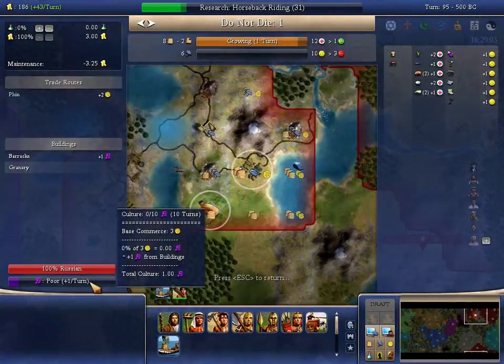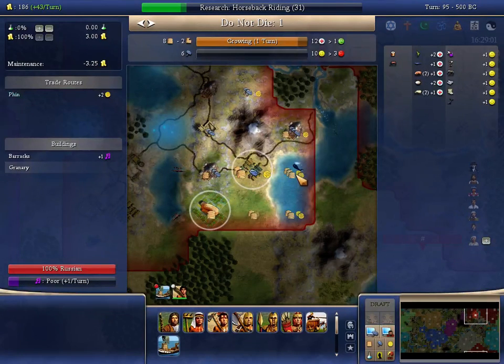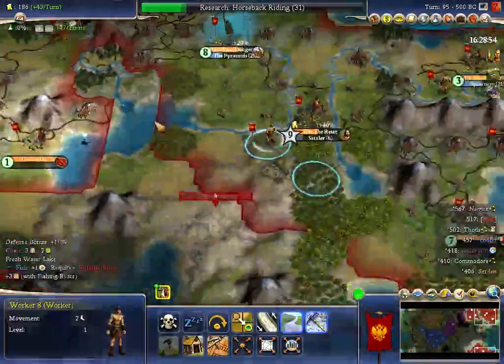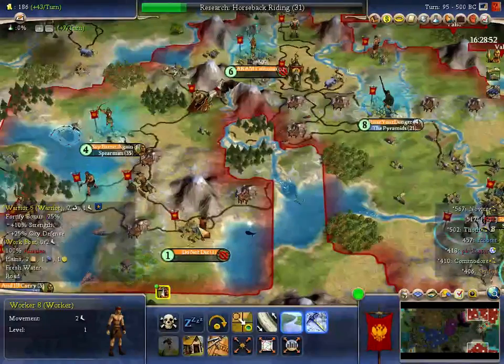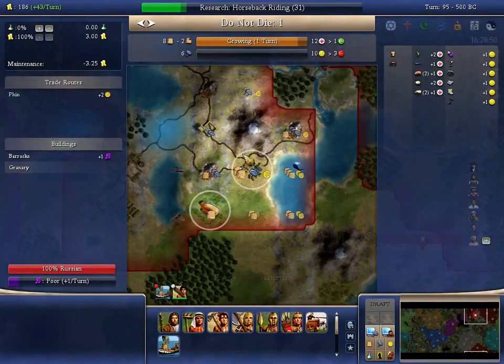The borders will pop end of turn 104. So I want the work boat on the whale end of turn 104, meaning end of turn 103. So I need to finish a work boat end of turn 102 in Say Baron Again, or end of turn 103 in Do Not Die.